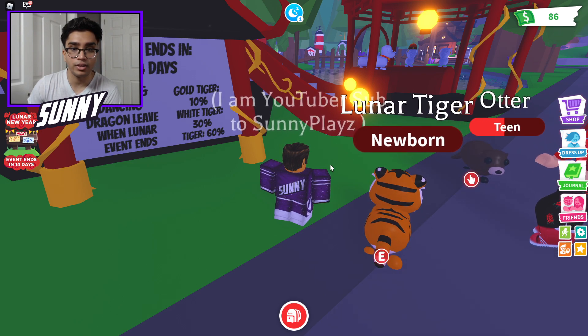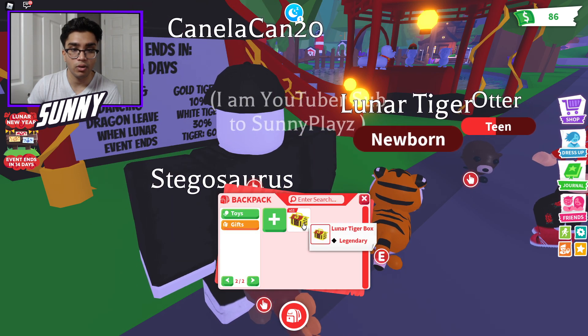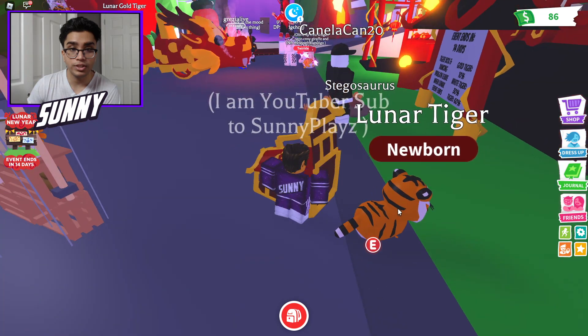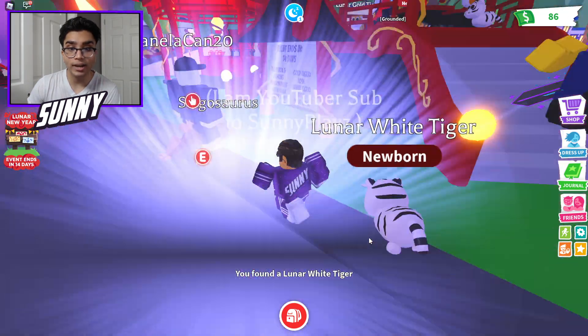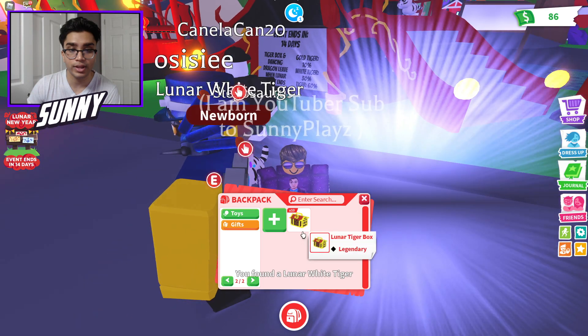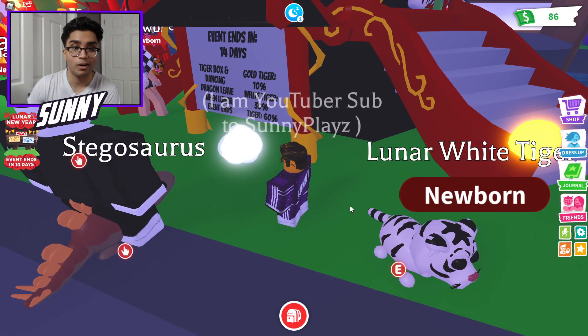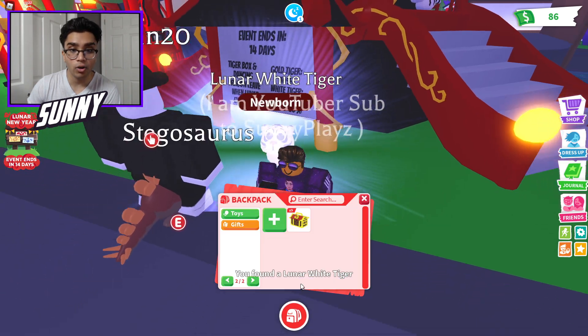So the Gold Tiger, White Tiger, and I'm guessing this is the regular Lunar Tiger, so I don't think this is that rare. We gotta aim for the golden one. Oh, this is a really cool animation — we got the White Tiger! So we already got two out of the three. Now we're gonna get the golden one — just watch. We got another White Tiger.